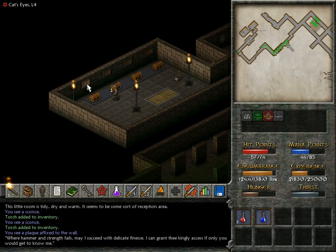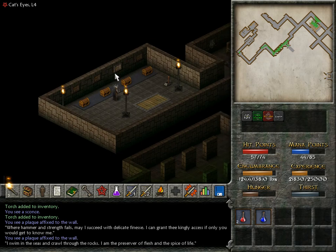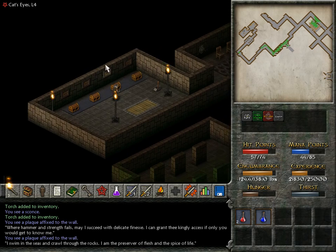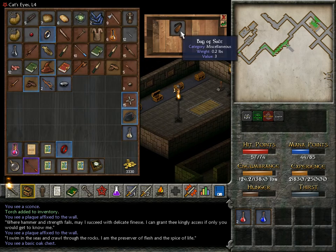Put the correct item into each of these and then hit the lever and something good will happen? 'Where hammer and strength fails, may I succeed with delicate finesse, I can grant the kingly access, if only you would get to know me.' And: 'I swim in the seas and crawl through the rocks. I'm the preserver of flesh and the spice of life.' That's gotta be salt — swim in the seas, crawl through the rocks, that's rock salt. And I happen to have a bag of salt, so that seems pretty obvious.